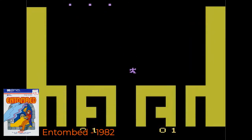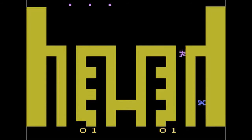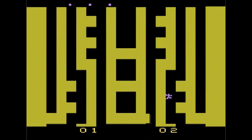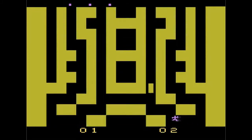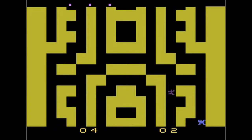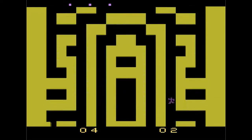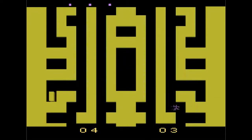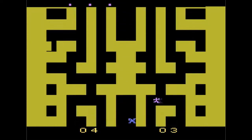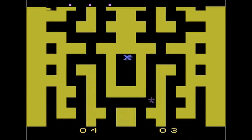Our next game is Entombed, from 1982. In this game you are an archaeologist who has been caught in catacombs and you're trying to get out as the screen is moving. You have some zombies coming after you, but you can grab special blocks called Make Breaks and break your way out in case you go down the wrong tunnel. As the game goes on it gets more and more difficult as the map moves a lot quicker. Really a fun and challenging game, and one that was overlooked.